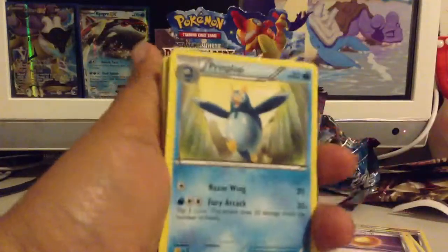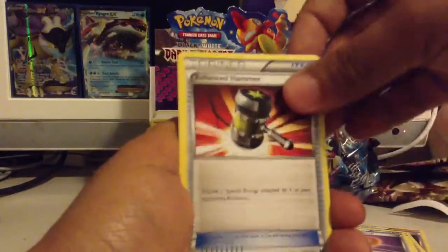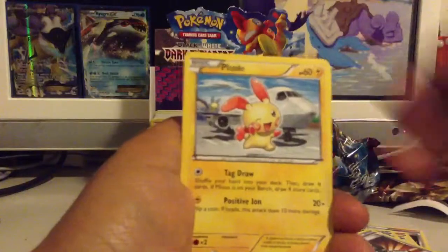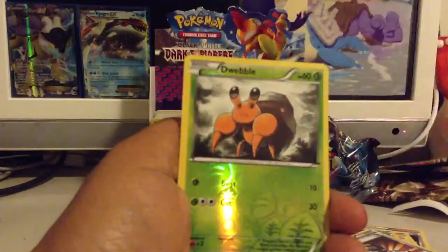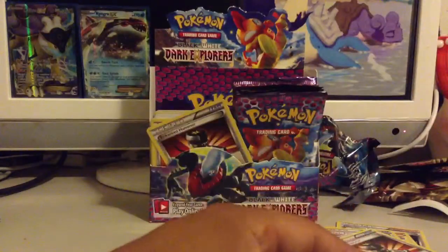I actually still want to get an Empoleon, which I haven't pulled. So Primplup, Enhanced Hammer, Ivysaur, Zorua, Plusle, Larvesta, Timber, Scraggy, Dwebble. Excadrill is my rare.